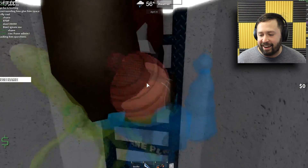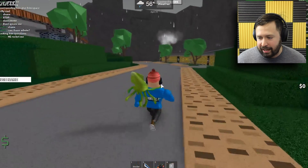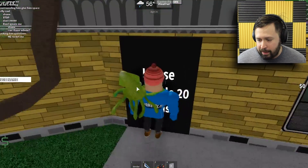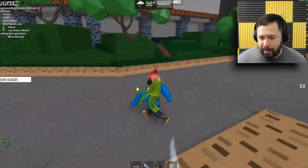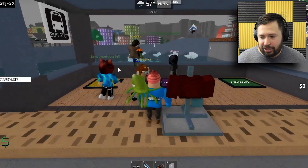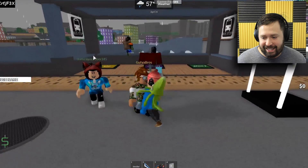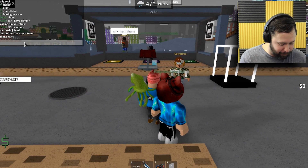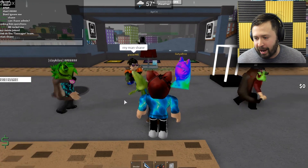Yeah, you can hide down in here if you wanted to hide from the admin commands. Let's just take a look at this map for a minute - this is super cool. There's some coins in here and you'll be able to buy your own house, which is pretty sick. Let's hop in and use a couple of admin commands. One of my favorite admin commands is definitely the frog, so let's frog Gucciah boy.